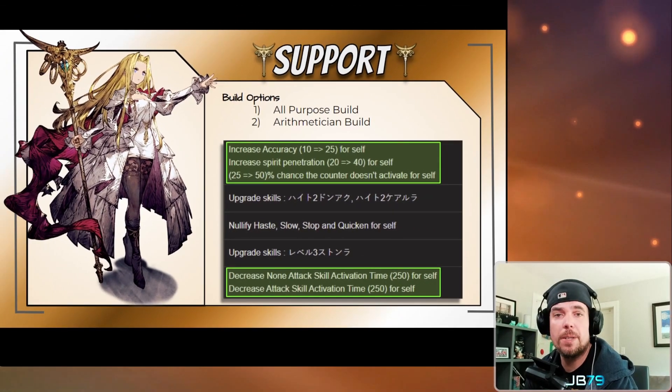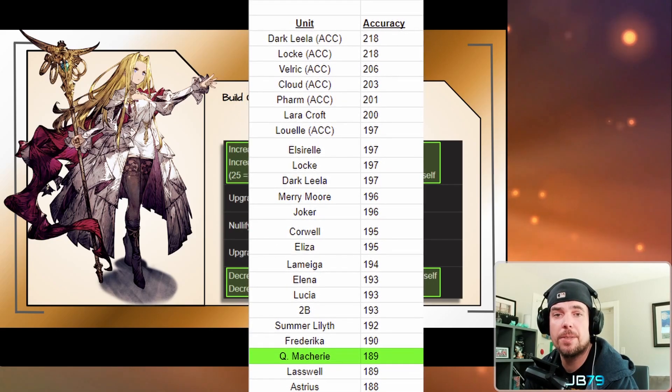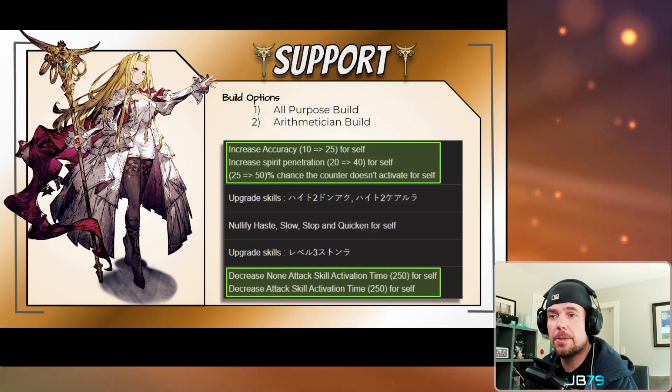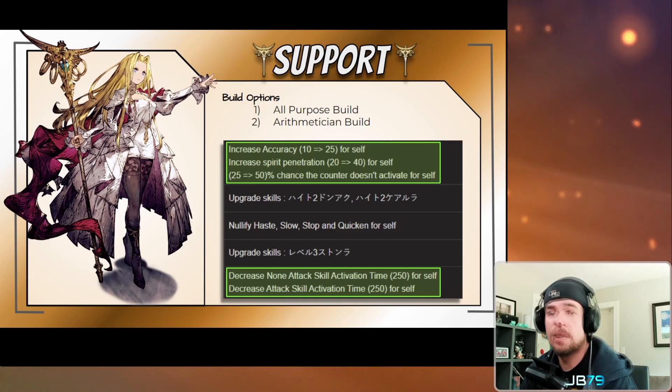Including that mastery we talked about, she's now at an impressive 70 base chance to ignore counter abilities. This 25 accuracy boost is also a big reason why she's in the top 20 overall in terms of innate accuracy at roughly 189%. I've also added her Speed Cast passive from Time Mage, which lowers her casting time by 25%, and I really like this option for her for a specific reason that we'll talk about in the skills overview.